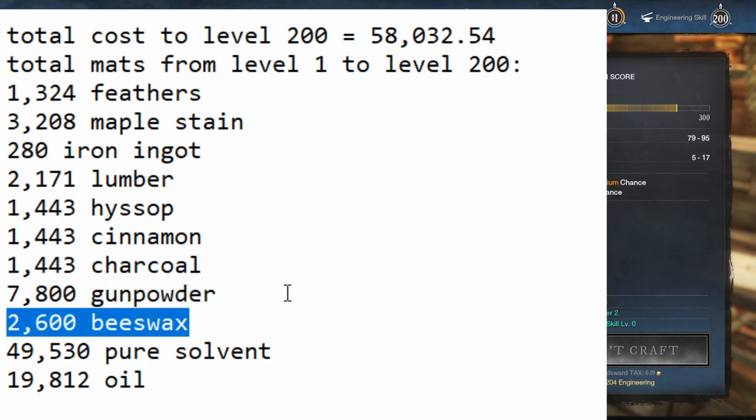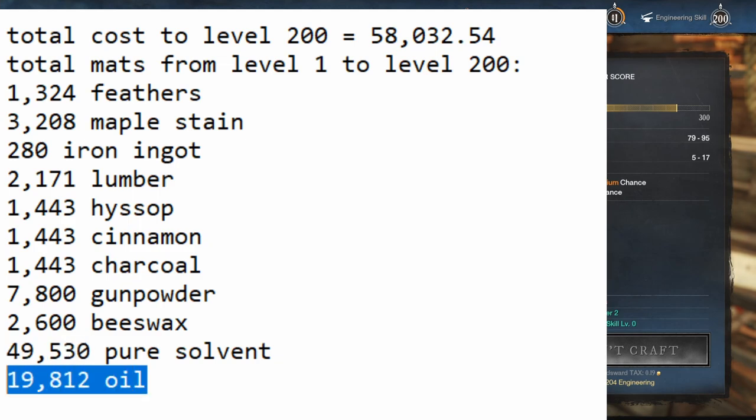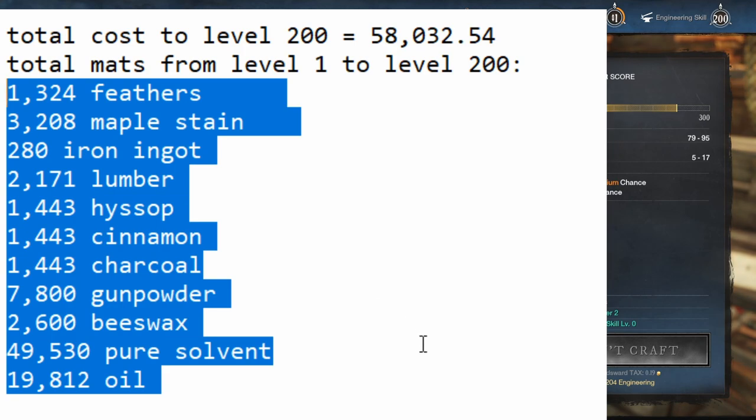You'll need 2,600 beeswax — if you were farming the Reekwater route and it was completely uncontested, you could probably get this done in about 8 hours. But the real issue if you're doing everything yourself is the pure solvent and the oil. Pure solvent — 49,530 — will take freaking forever, likely running supply cache loops in Reekwater, EbonScale, and Shattered Mountain. Oil — 19,812 — wouldn't actually be that bad, maybe 5 to 10 hours farming at Weavers. So that is what it takes: those are the mats for the optimal route, furnishing level 0 to 200.